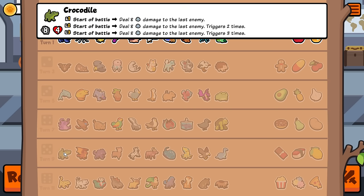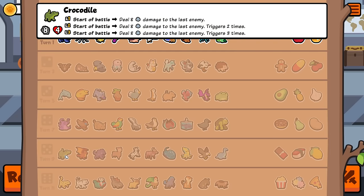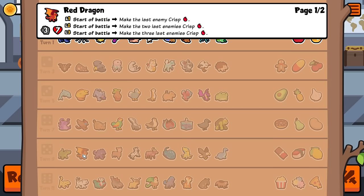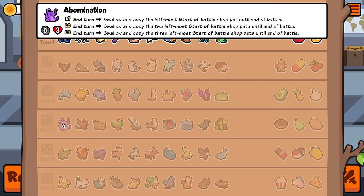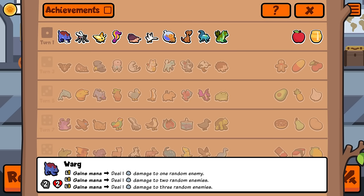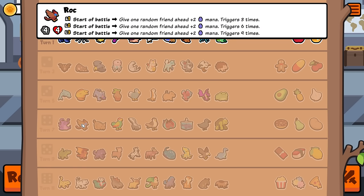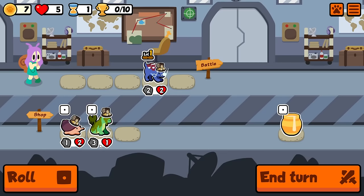If you have one of these at level one and there's a crocodile at the left of your shop when you end your turn, it'll eat the crocodile and gain its ability for that turn. As you level it up it can eat multiple pets — like a crocodile, a red dragon, a werewolf — and at the start of combat it'll do some snipes, give everything crisp, and grow. I'm intentionally trying to get Warg though, because the amount of snipes you could get would be insane.